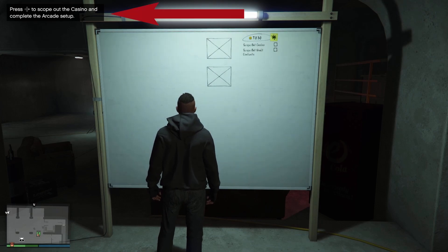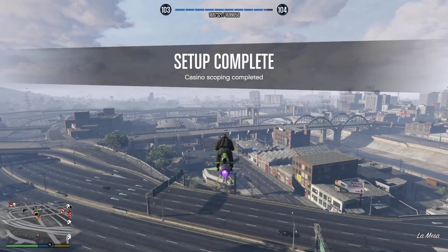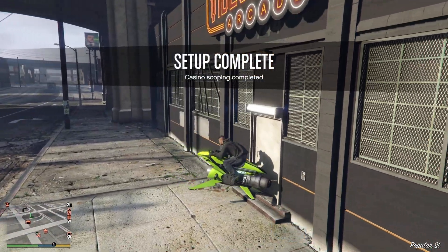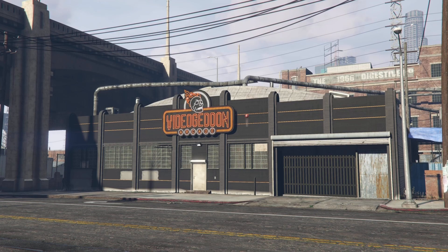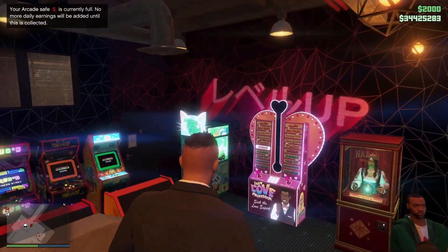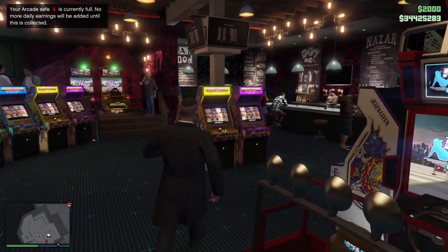Go back into your basement - accept that to scope out the casino. It's only pictures you take, so I'll leave that. Done it. Lester will talk to you and that's good - that'll do. After you've done that second setup, you're up and running. Better, isn't it - well smart!